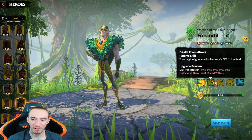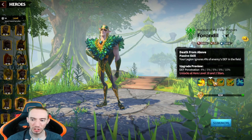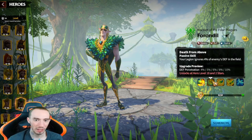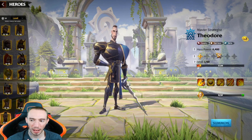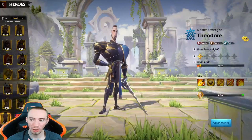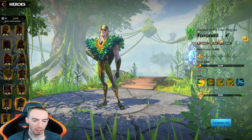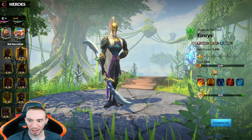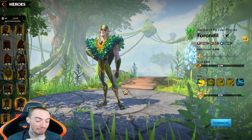For our first passive, we have Death from Above. Your legion ignores a percentage of the enemy's defense in the field, so you're getting defense penetration all the way up to a maximum of 10%, which is really strong for taking down tanks — you're basically another tank killer. Kind of similar to Theodore, the other cavalry hero we got, who also really excels at taking down tanks. Pairing these two up is pretty strong: you get the skill damage from Theodore and then you get the control aspect from Ferrandil. Another really good combination is pairing with the big damage dealer who's one of the OP heroes for PvP — those two together are a devastating combo.